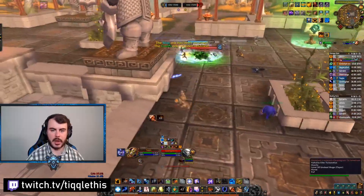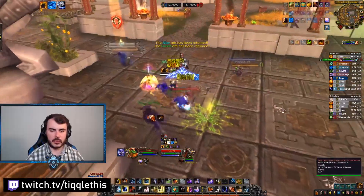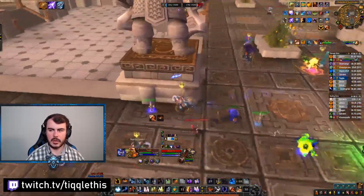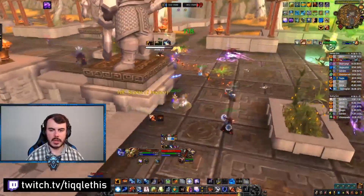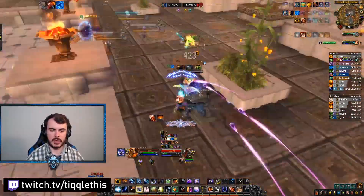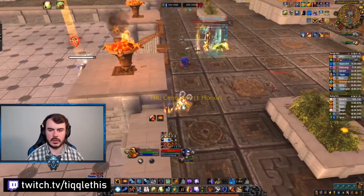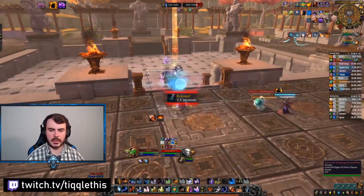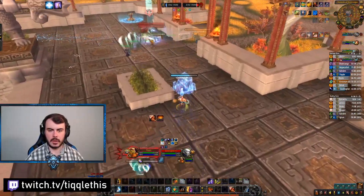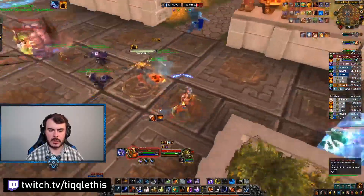They have 5,000 people here — I probably shouldn't run in, but I'll run in. Part of the reason is if they have a back line that's really strong, you're going to get hurt very bad. I'm going to use Grounding Totem. It's really risky for me to go in there. So now it's a little bit better — they still have that back line of Priests and Mages that are going to do a huge amount of damage. Healing myself, re-Earth Shielding. Now I'll go in. I'm going to try to hit this Mage. Frost Shocking him.